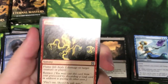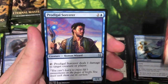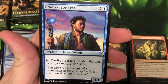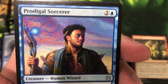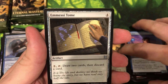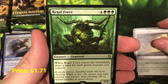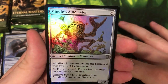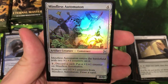Flame Jab — retrace mechanic is nasty. Prodigal Sorcerer — not the original artwork; I'd take the original over this one, it looks a little funny. Missy's Tomb — better cards out there now — and a rare: Regal Force. Always nice to draw a bunch of cards. And the Mindless Automaton — sorry, Automaton — nice old card.